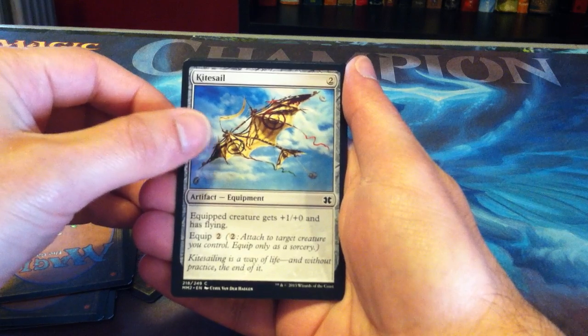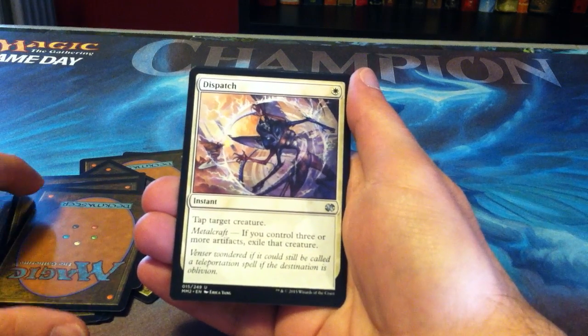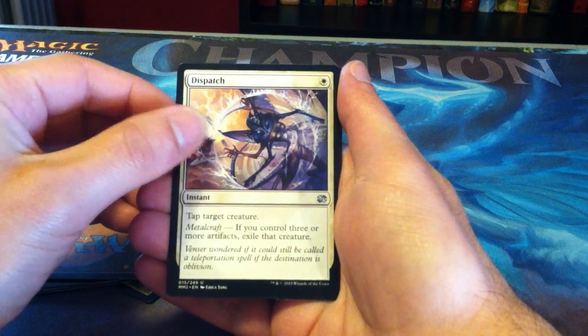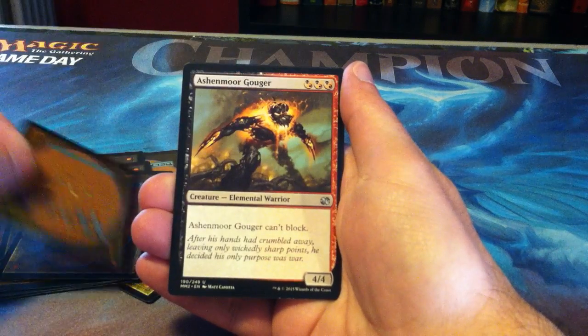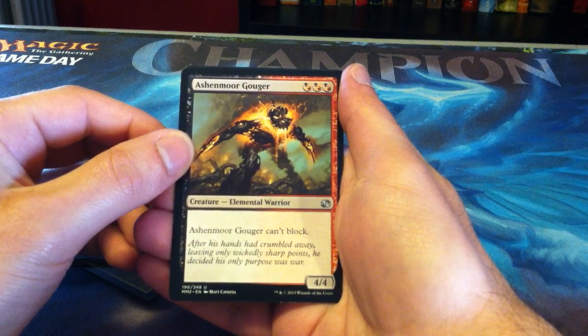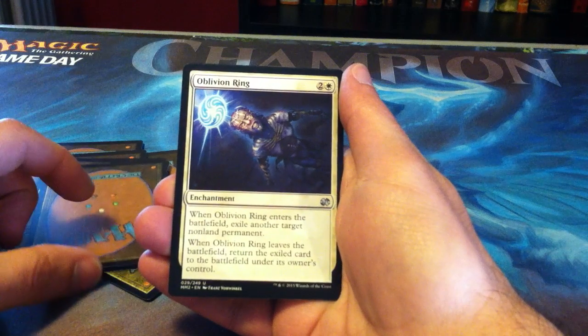Kite Sail, and into the uncommons: Dispatch, Ashen Moor Gouger, Oblivion Ring.